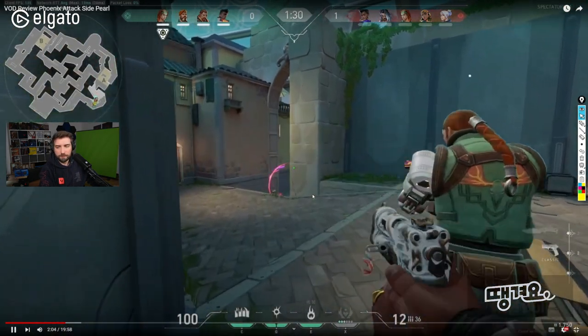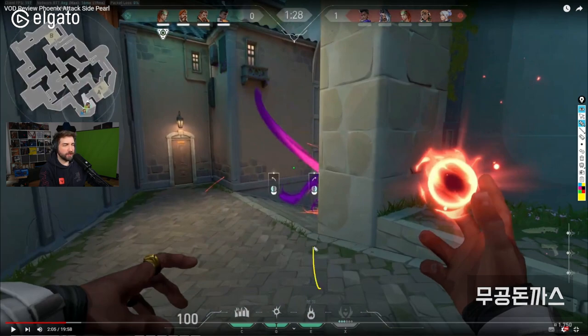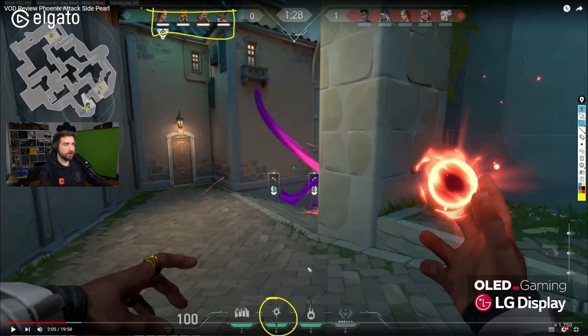Right now your flash, from where you're standing, doesn't really benefit you. First, you want to flash over the top to hit the back side of A. Second, the angles being flashed are very limited. The smoke here actually helps you, so even if you have a flash I wouldn't use it — it seems like a waste on an eco round. You're already losing in a 4v5, so no point spending utility you don't get for free unless you have a clear advantage.